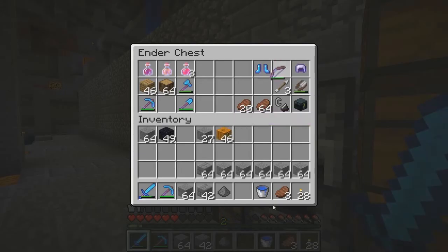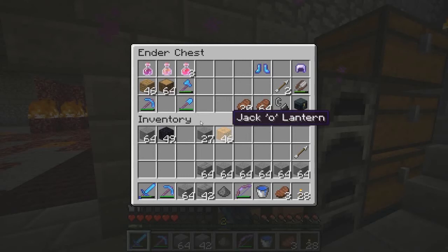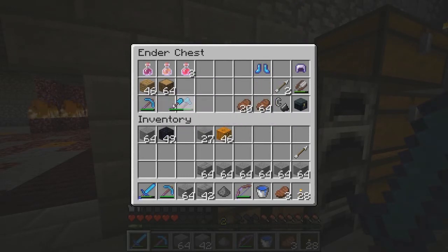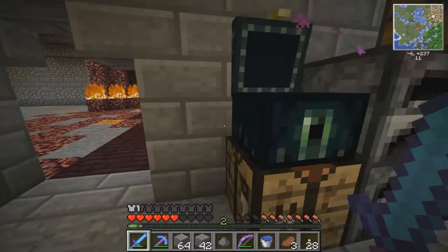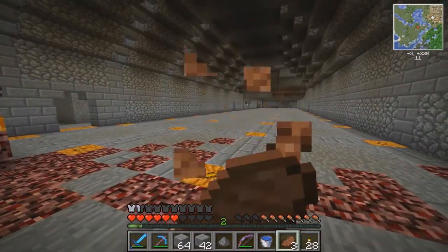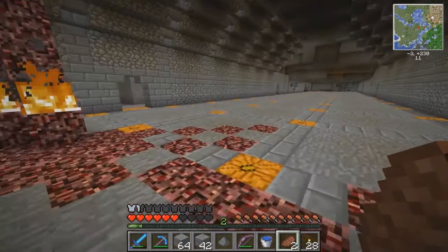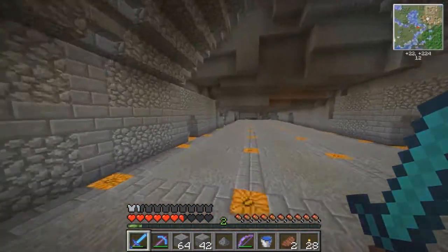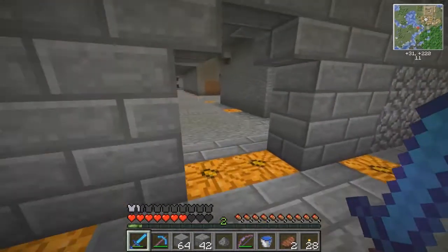There's my fortune pickaxe - I have some other tools just waiting here in case I need them. Some other sundry things. I keep an ender chest in my ender chest. The funny thing was I had run all the way out to where Stonebeard was to give him an ender chest and he already had one. It's like, oh, okay.